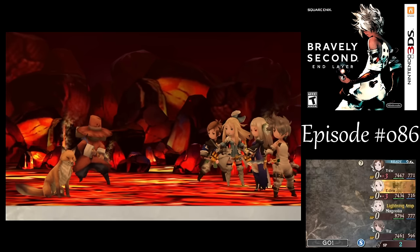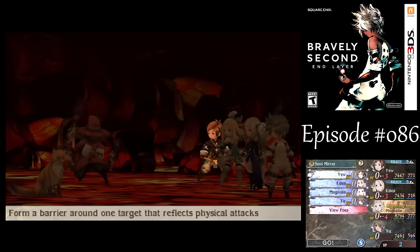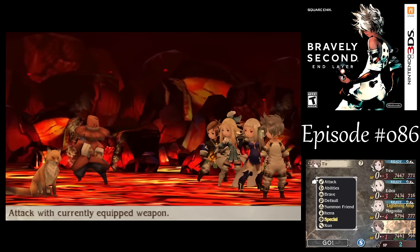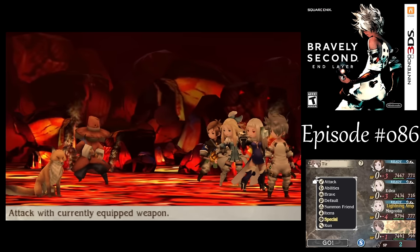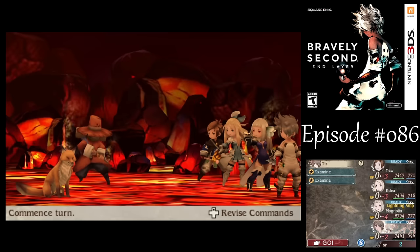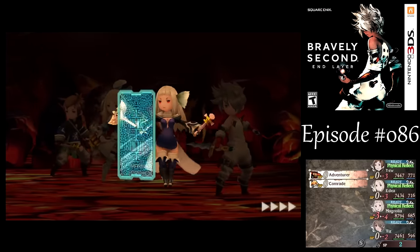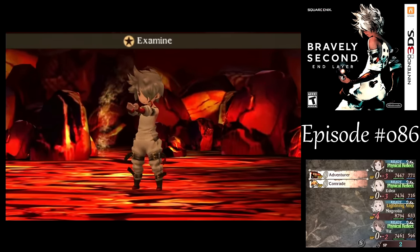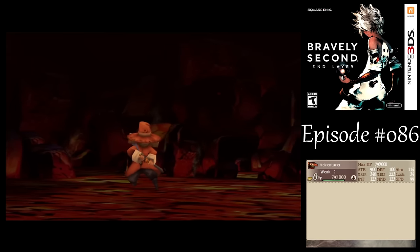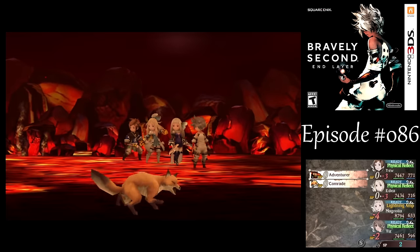Toss in Death Spiral. For Magnolia, I need her to get Soul Mirror on everyone. She'll be a little lower on BP than everyone else in the next round, but we'll have Soul Mirror on everyone and we will be able to survive. For Tiz, let's get Examine going on both of them. We've got the Soul Mirror in first. The reason that speed boost is important is because the Adventurer has a lot of speed, and the Comrade does too — I need to get those Soul Mirrors up before they can attack.